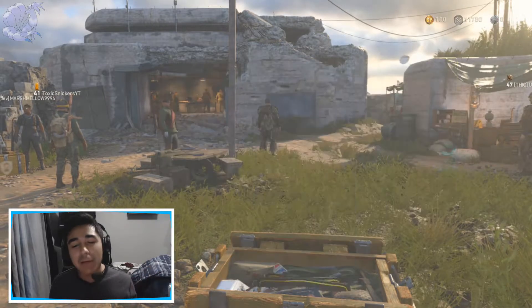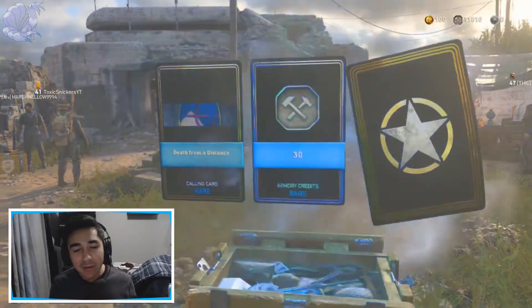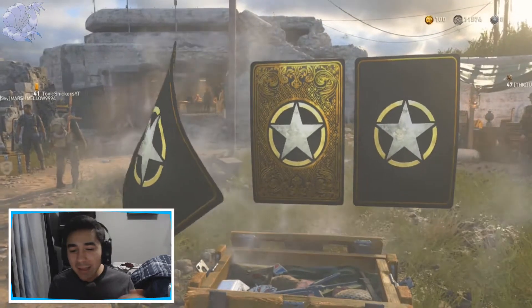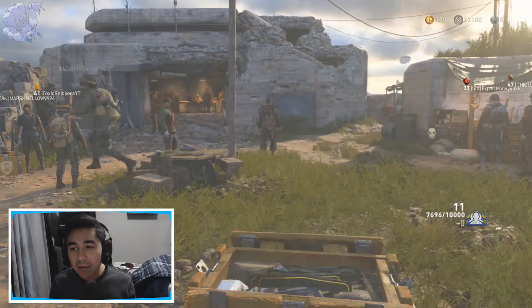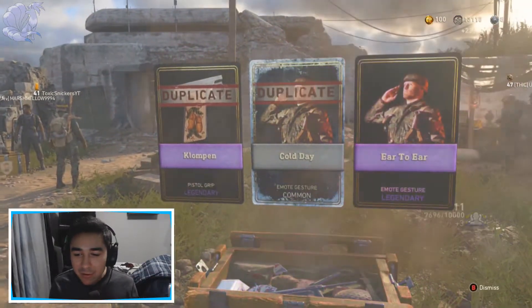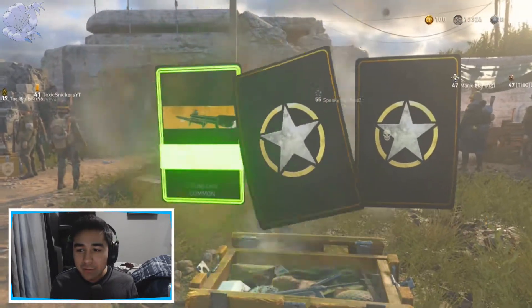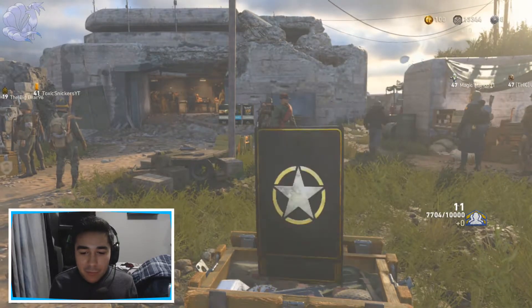Let's keep on rolling — this is the eighth supply drop. All rares, that's fine. I knew it was going to be all duplicates. I basically have all of the rares. And a heroic — I already have the heroic, but it's armory credits, so that's fun. All those dupes mean I'm going to get a lot of armory credits. I already have 13,000!